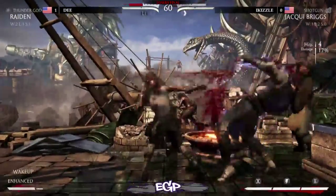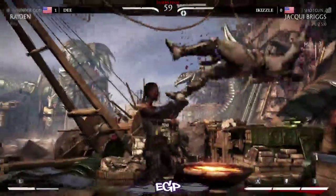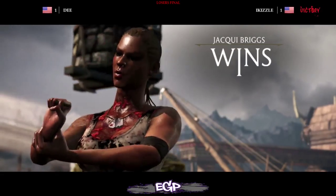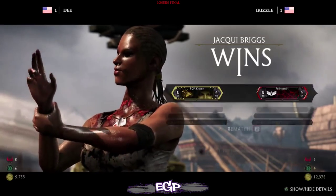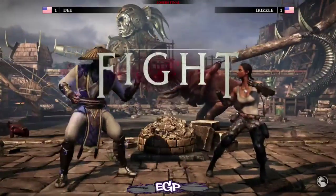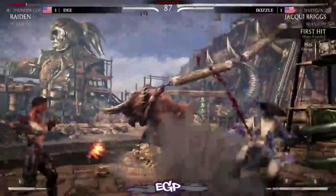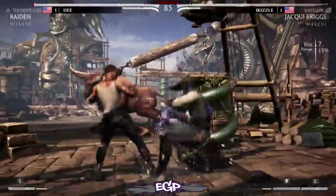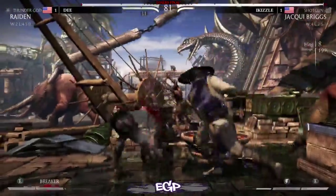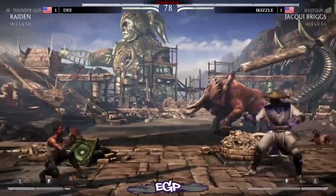This is going to be a big corner combo — oh no, tries to get the re-stand, doesn't quite get it, and I Kizzle takes game two. Score moves to 1-1. Nice, gets the re-stand after the back-forward-two dash punch — that's dependent on which normals you use into the dash punch. D playing that full-screen game.